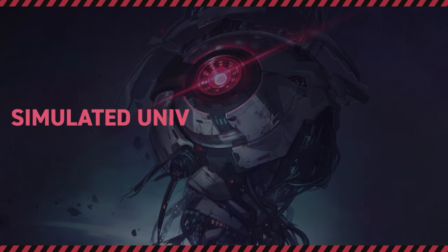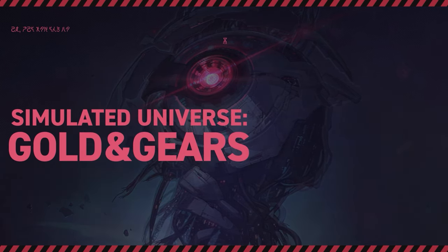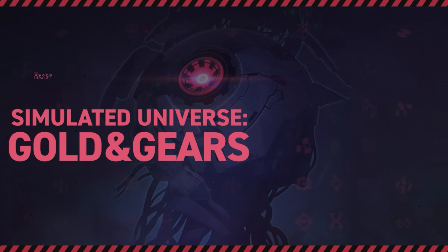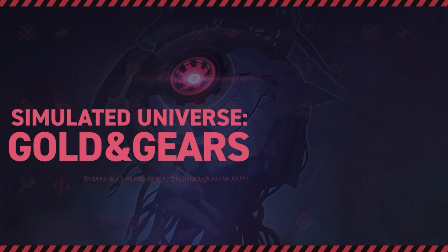It's finally here — the next simulated universe expansion, this time titled Gold and Gears. Similar to how the Swarm Disaster expansion was based around the Aeon Tazenroth and the Path of Propagation, this expansion will be revolving around the Aeon Naus and the Path of Eurydition.